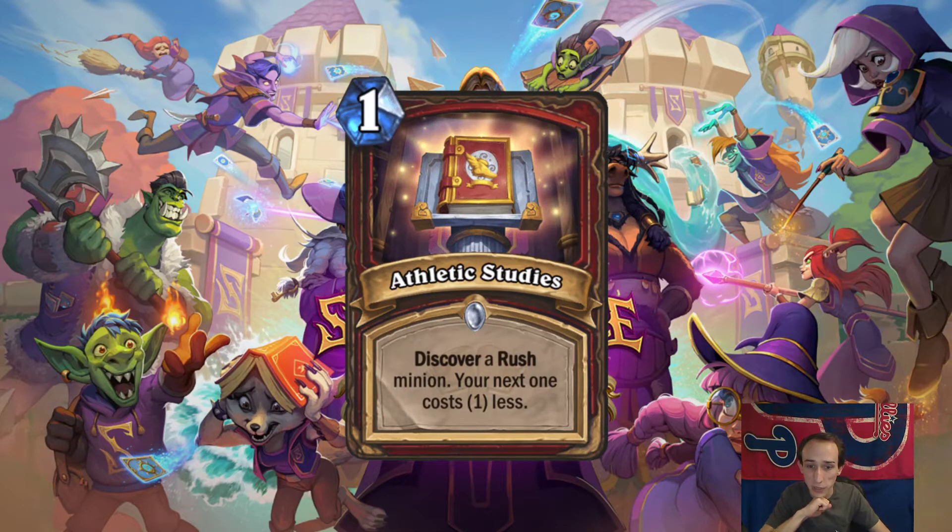Athletic Studies. Discover a Rush minion. Your next one costs 1 less. This is really good. Warrior loves Rush — they seem to be pushing Rush Warrior. The new Legendary is eligible for this. There's some really wacky stuff you can do with this: you can cheat out that Legendary a turn early if it's in your hand, or discover it and then cheat it out a turn early. You can play Restless Mummy on three. Rush minions are very limited by their mana cost, and the fact that you can cheat one out a turn early is incredible.